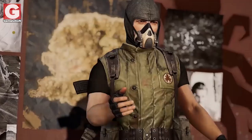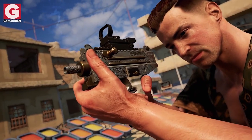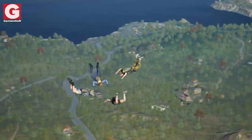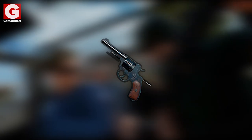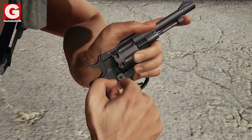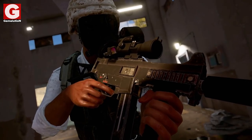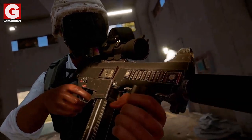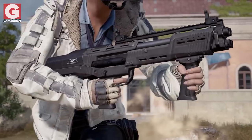What makes PUBG stand out from other war games is the fact that you can encounter weapons from different eras. For instance, you can parachute onto a place where there is nothing but an ancient gun such as the Nagant 1895, and if you're good enough to survive with this challenging revolver, you can move on to other places where you can get your hands on some of the most high-tech weapons, such as the DP-12, which is one of the most advanced shotguns out there.